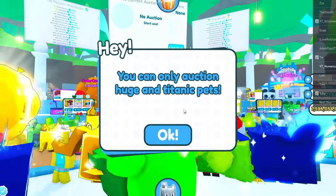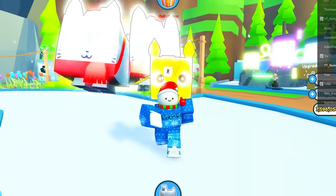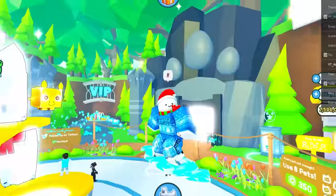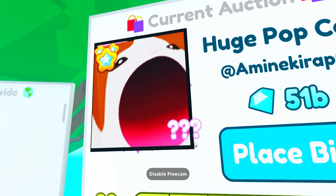Let's go list it for a thing and it says you can only auction huge and titanic pets. So yeah, that shows that you can auction titanic pets but you cannot auction anything other than huge and titanics. Also, why does the titanic or huge popcat look like that?